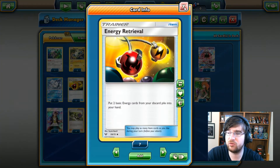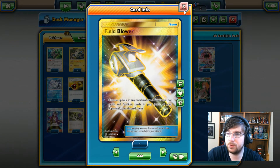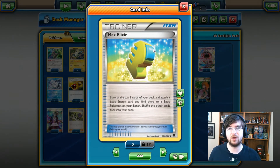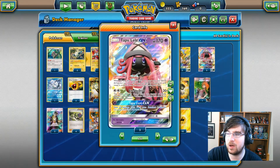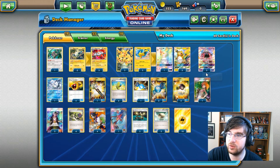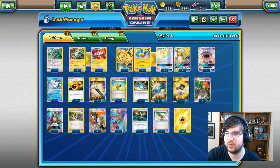We are running Energy Retrieval to get energy back from the discard pile. We have a Field Blower for Max Elixir. As long as you've got a Tapu Lele or an Oranguru, you can at least get those energies onto the bench. Don't forget the Tapu Lele can be a nice secondary attacker — if you have to put energy onto it just to power up your Raichu, it's not a bad thing.